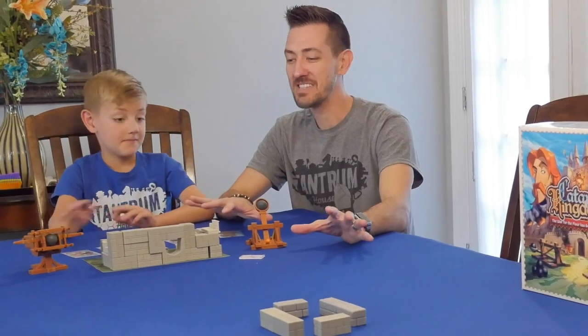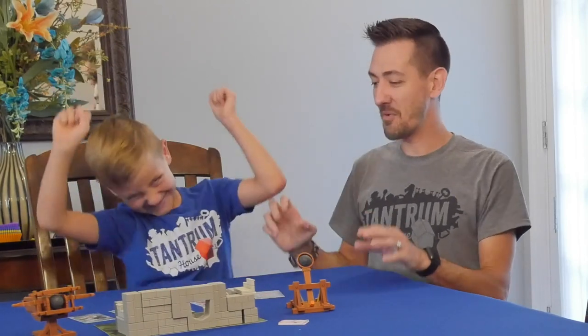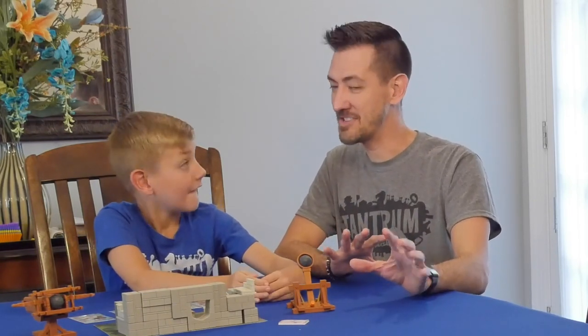Alright so we've got the whole game set up on the table. We've built our castles. Now we're going to take turns. Fortunately I'm on the team with the youngest player, so youngest player is going to go first. We've got some cards we can choose from. We've got five different actions that we can use as our tactics.